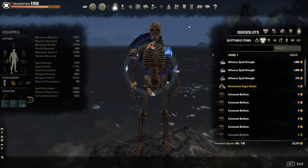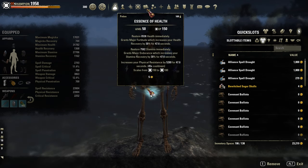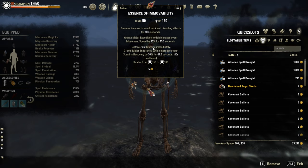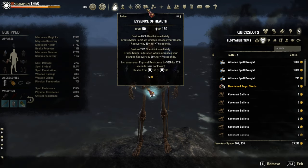I use three different potions: the resistance one with physical resistance, stamina, and HP; then the tri-crit potions; and the immovable potions with Major Expedition. Most of the time I use the resistance potions — they're extremely strong.